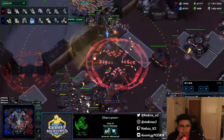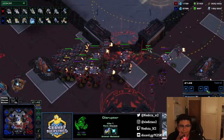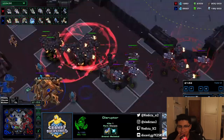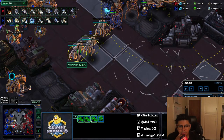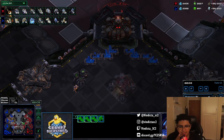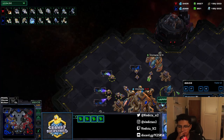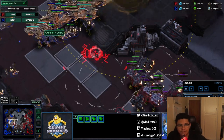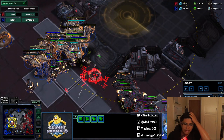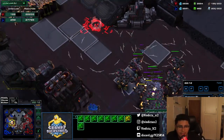I siege a couple for the disruptors, pick off some interceptors, opponent pulls away. I should have picked up my disruptors — that's what you want to do. I'll speed this up now. From this point it's pretty much trying to trade well, get another base, and keep their eco down. Keeping their eco down means liberator harass, drops, anything to kill or bleed off their bank so I can win by trading. Sometimes games end because Protoss can't build interceptors fast enough because they're not mining minerals.